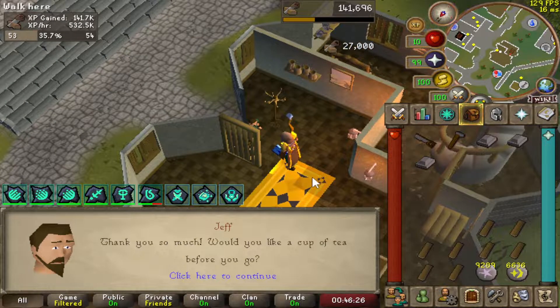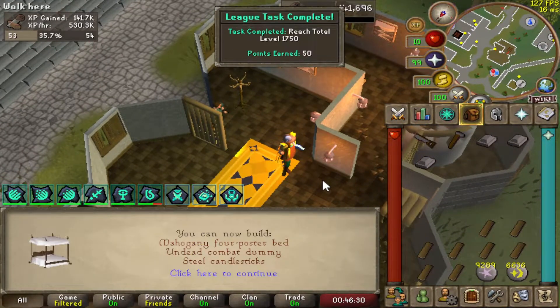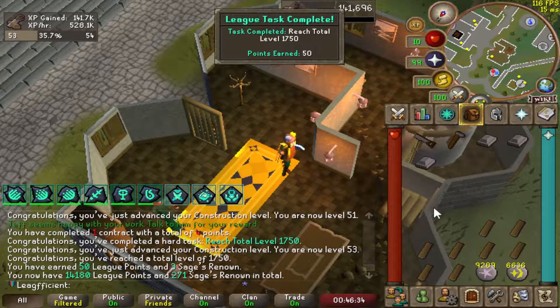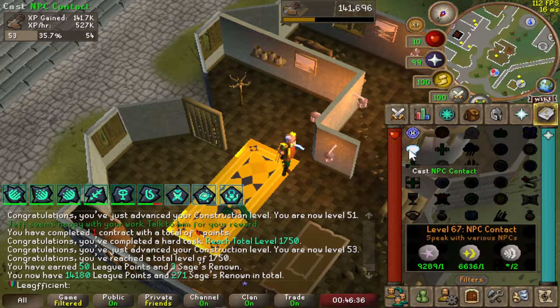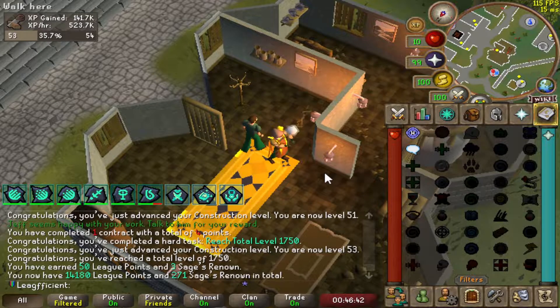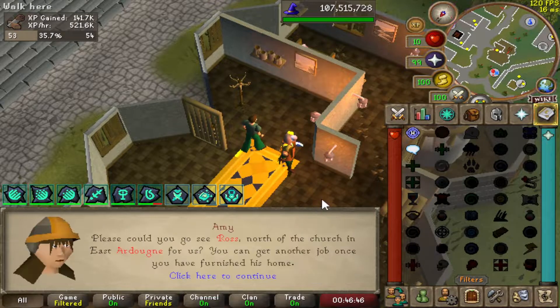After you've finished with a person's house, make sure you talk to them - they'll give you a bit of bonus XP. And in the normal game they'll give you a cup of tea, which gives you 100% run energy, which I think is a really nice feature. After that I'm just going to do NPC Contact, get another contract, and rinse and repeat. I'll bring you guys back once I'm more comfortable with it and getting fairly decent XP rates.